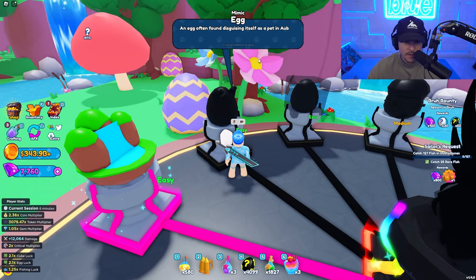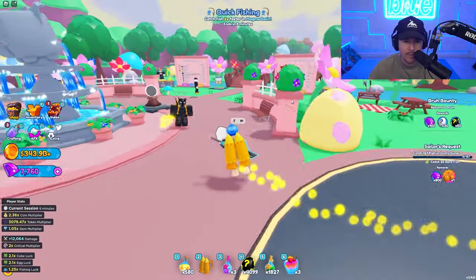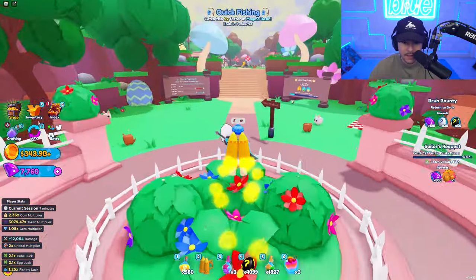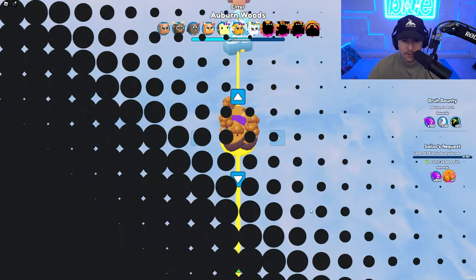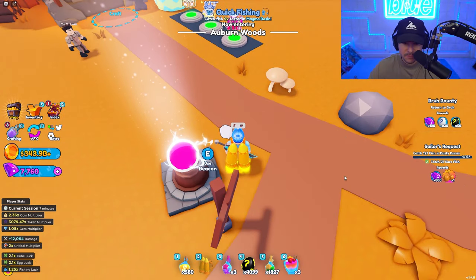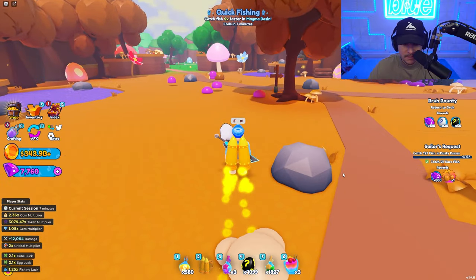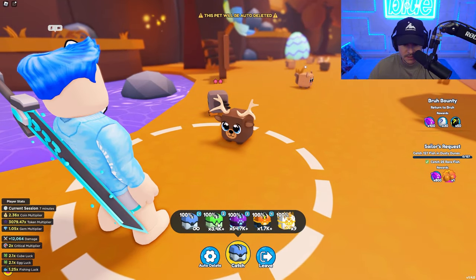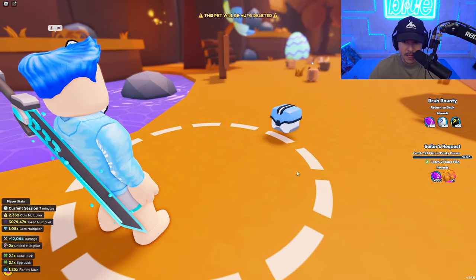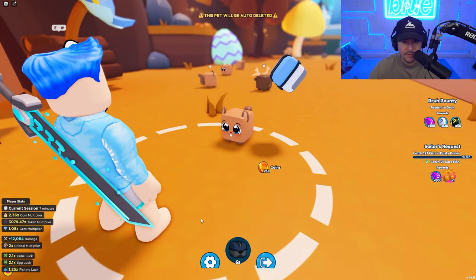This one says: Mimic Egg — an egg often found disguising itself as a pet in Auburn Woods. That's a cool idea. So in Auburn Woods, which is the next area, I'm assuming you have to catch pets until you get it. They said it's disguising as a pet, so I wonder if you just keep catching pets and one of them is going to be the egg at a rare chance. I'm going to go ahead and catch some pets and see.